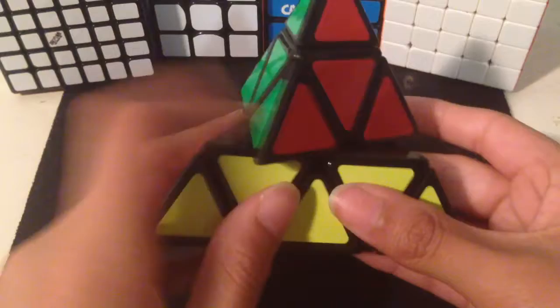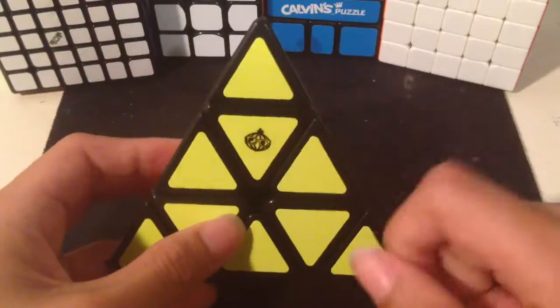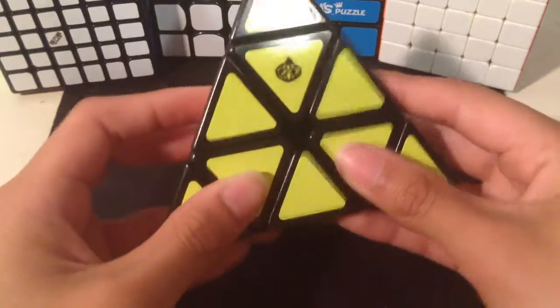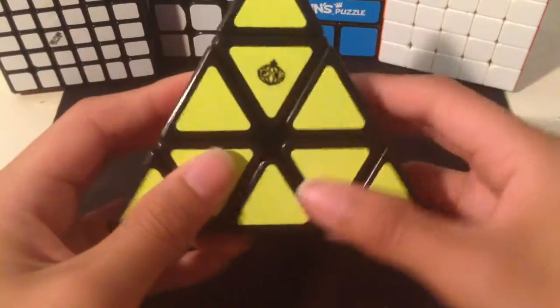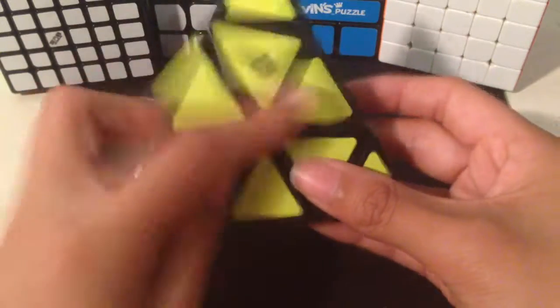Moving to my first side event, and this is Pyraminx — and I'm a newbie at Pyraminx. This is the Kong's Design Main Chi Pyraminx. I'm hoping to get a sub 15 average and a sub 10 single. I'm not sure if I can get both of those, however I'm hoping to get a sub 10 single, and that's basically all I want for this competition.